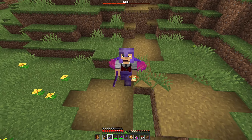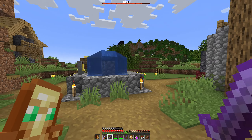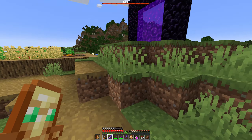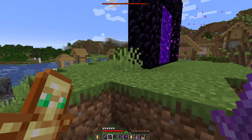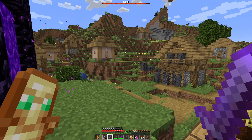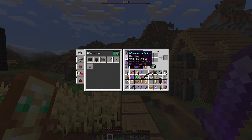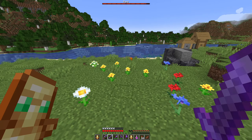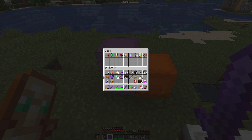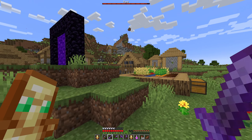Hello everyone, welcome back to Minecraft 1.18 Caves and Cliffs. In the last episode we got ourselves the Bad Omen level 5 effect, so we are doing the max difficulty village raid right now. We are of course on hard difficulty as well — this is just about as hard as it gets for a village raid. We have got plenty of armor though. Let's just clear out some inventory here and we don't need all these totems on us.